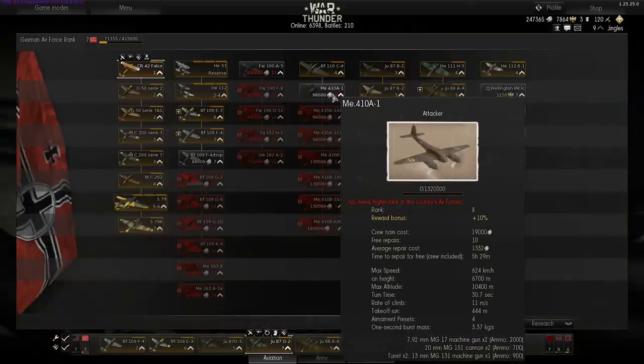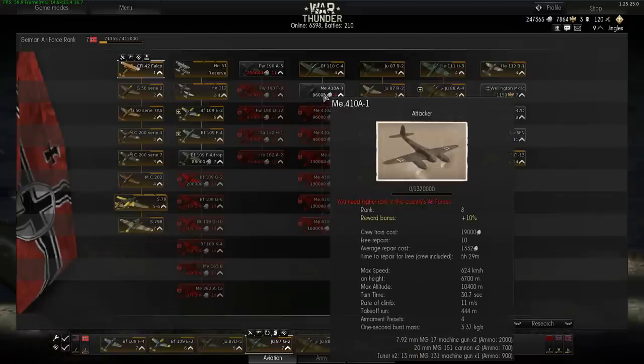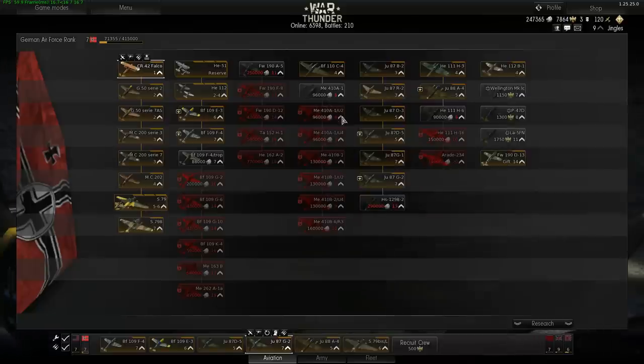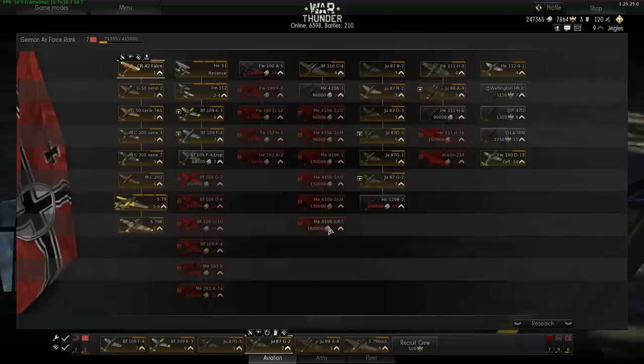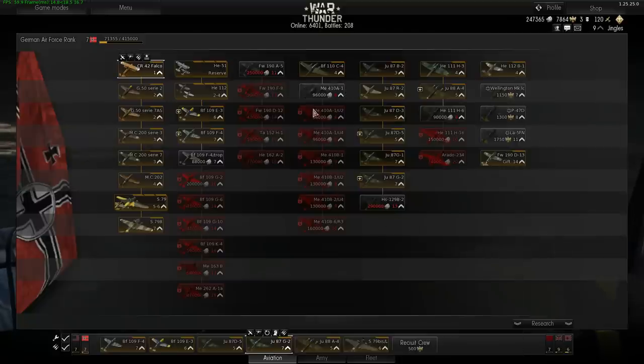At Tier 8 you get the next ones in this ground attack line — these are all Me 410s in various different variations. You've got three at Tier 8, three at Tier 9, and one at Tier 10. These are all competent ground attack aircraft — they're kind of like the German version of the Sturmovik. Which moves us on to the Ju-87 line, with a little surprise at the end.